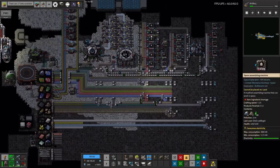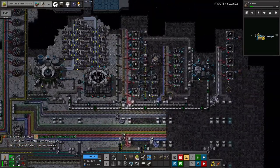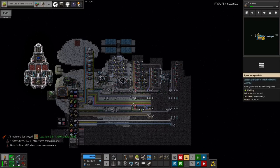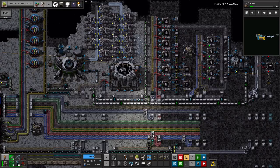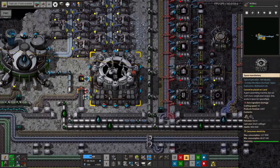Along here I've also built up a small area making all of the different space belts and space pipes. We've got a nice supply of belts being made, enabling me to start making a proper main bus up here. We've also got a machine making space scaffolding. One of the changes between version 0.5 and 0.6 is that space belts, space pipes, and space scaffolding all have to be built up in space now - you can't build them down on Norvis anymore. That's meant some extra infrastructure up here.